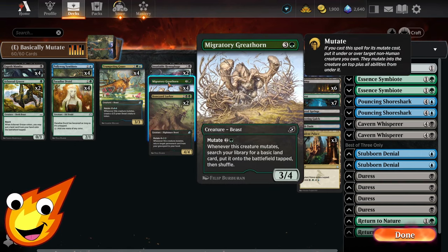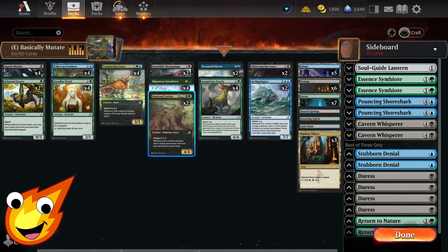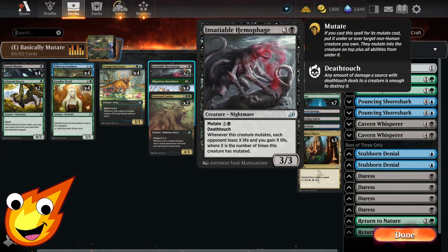For ramp, Migratory Great Horn also has mutate for three. When it mutates, you search your library for a basic land, put it onto the battlefield tapped, then shuffle — helping you keep ramping out quickly.